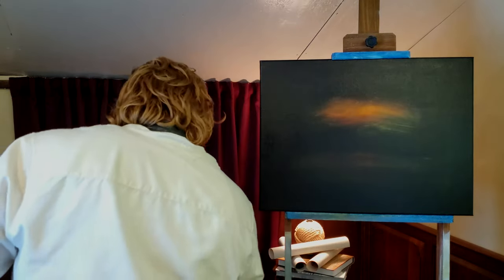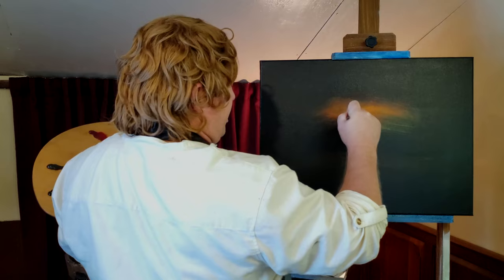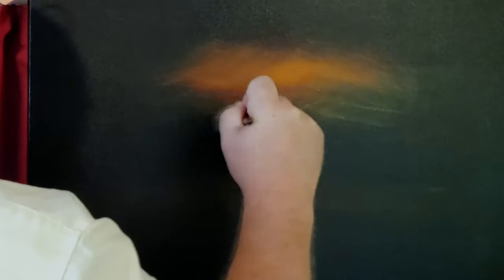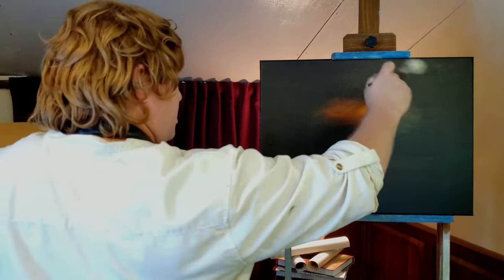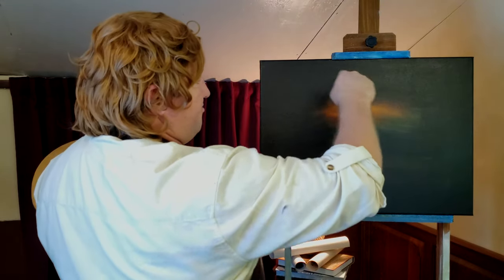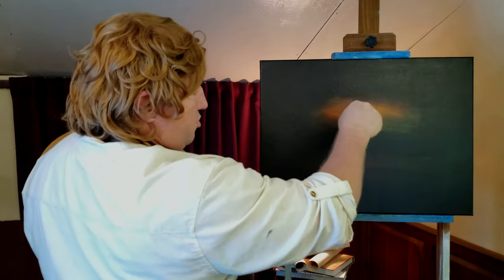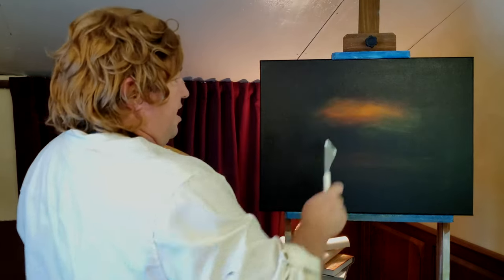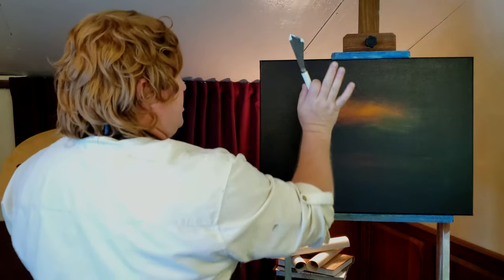So now we're going to grab one of our blender brushes and just blend this together, lightly softening that out with little circles. We may put more light down there, but first we're going to take care of the area up here. Now, as I said, you have to think about how this cavern is laid out. The things coming more towards the center point are going to be furthest in the back, and as they come up on your canvas, those are going to be what's closest to you.